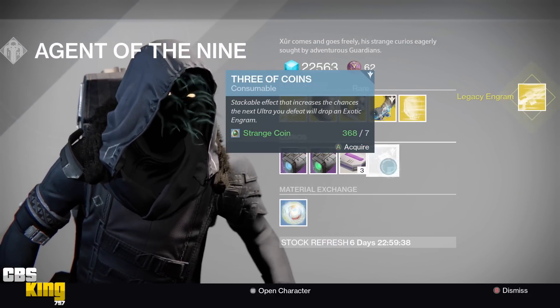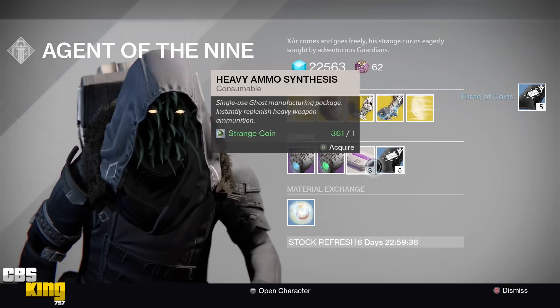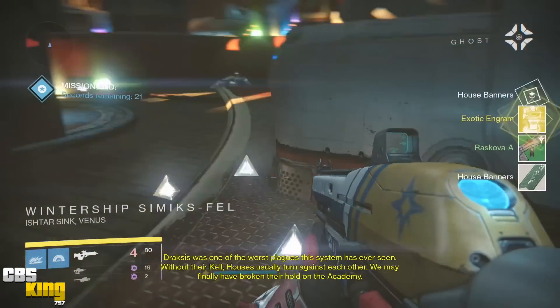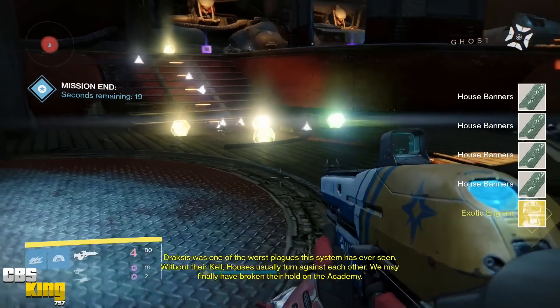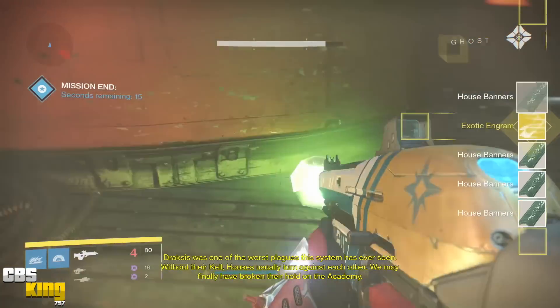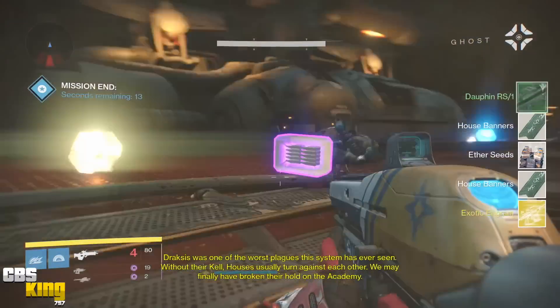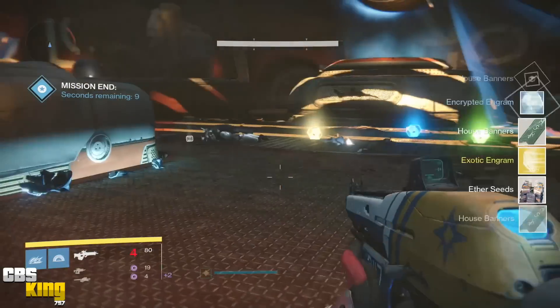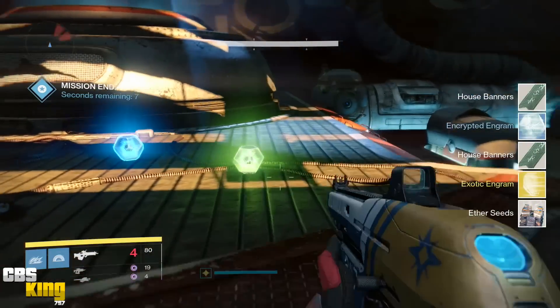I have an exotic engram farming spot that I use that has great results for me, but results do vary depending on the person. Personally, I just used 12 Three of Coins about 15 minutes ago and got four exotic engram drops. Once you have the exotic engram and you're light level 300, when you decrypt it, it will become light level 300 to 310.